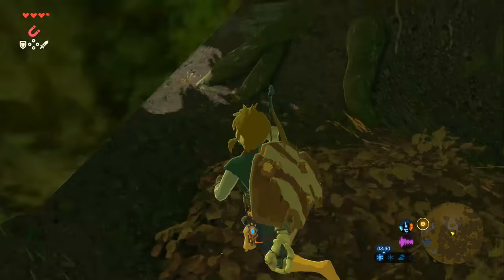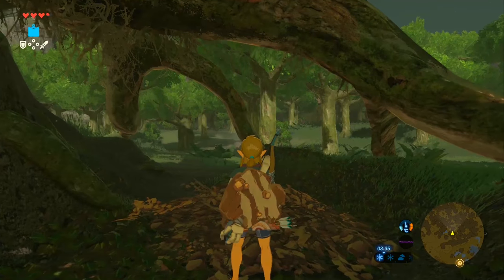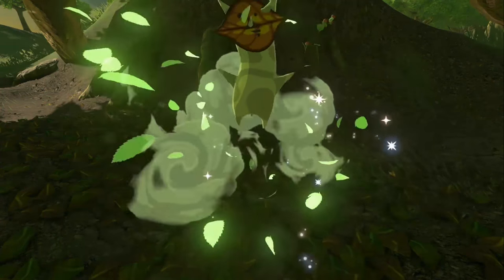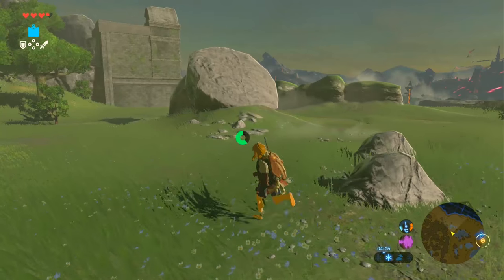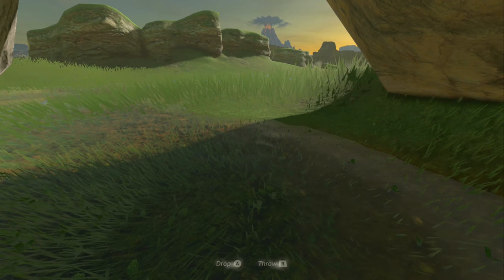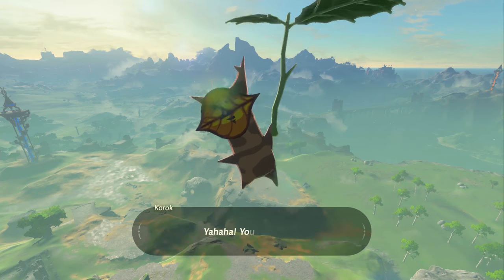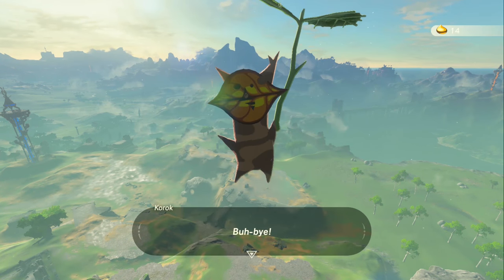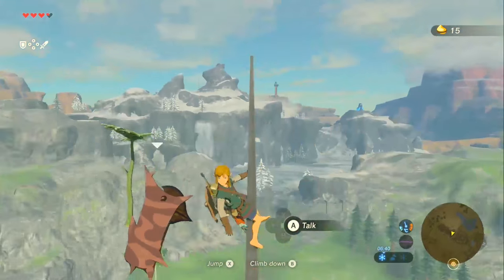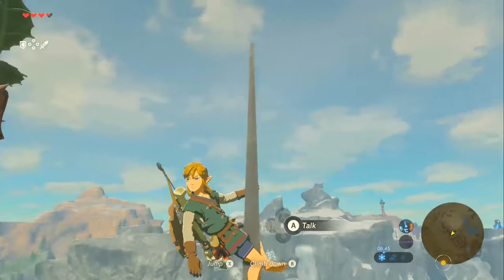There's another Korok by a uprooted tree — use the bomb rune to get rid of the leaves, then look under the rock. Back at the muddy pond there's a rock formation hiding another Korok. The last one can be found at the very top of the Temple of Time. That's all 15 Koroks in the Great Plateau — all shrine temples, all treasures, all camps, and all Koroks covered.